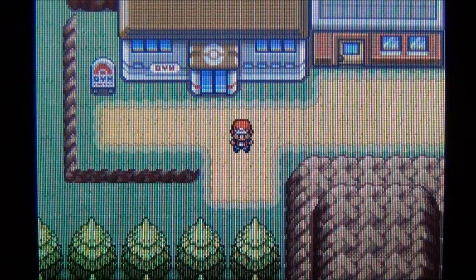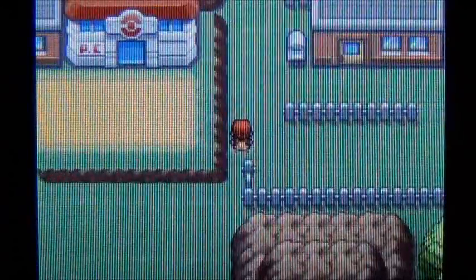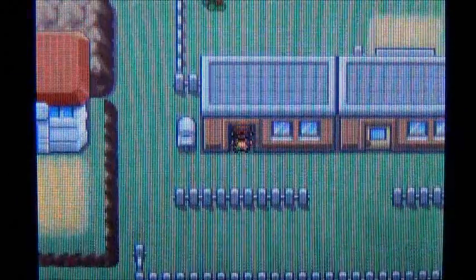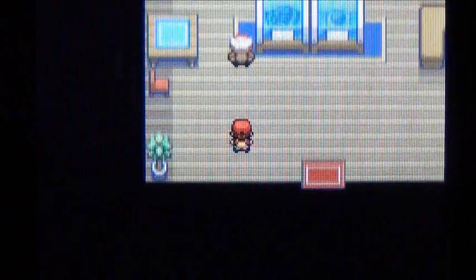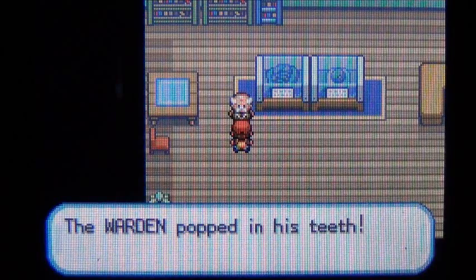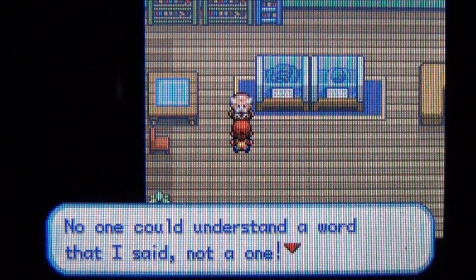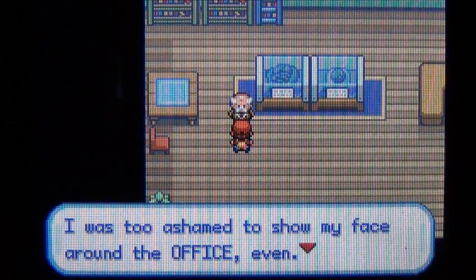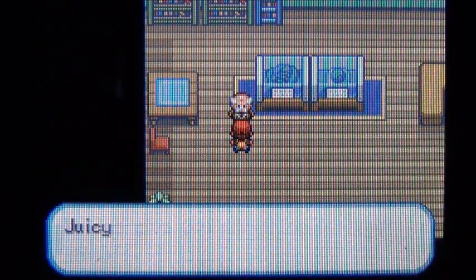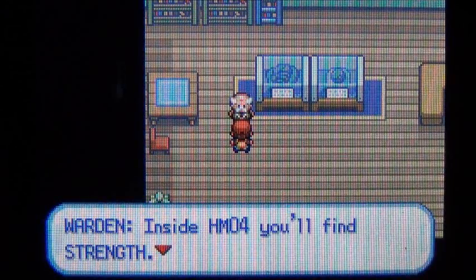One of the items we picked up in the Safari Zone was the Golden Teeth. Before we head into the gym, we're going to return those to the Safari Zone Warden. We actually talked to him before we went into the Safari Zone. So we gave the gold teeth to the warden, he popped in his teeth and said, 'Thanks son, you're a real lifesaver — no one can understand a word I said, not a one. I was too ashamed to show my face around the office.'